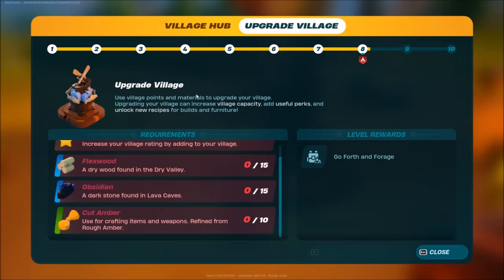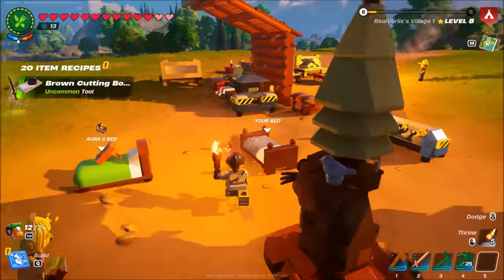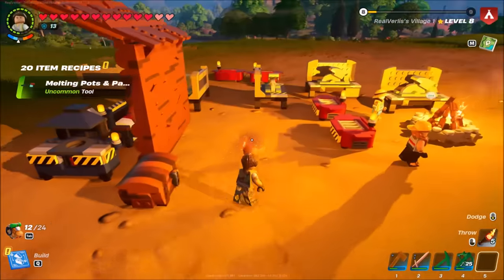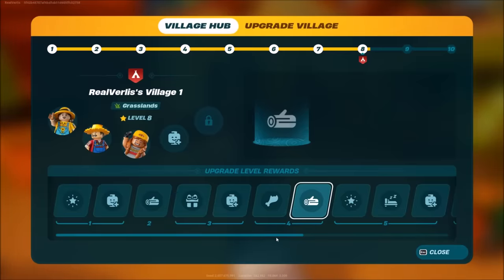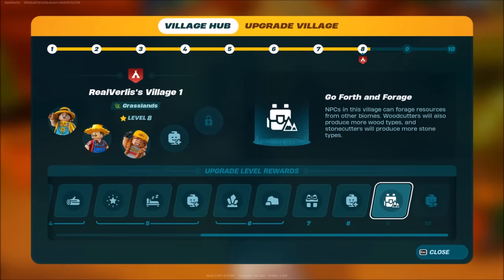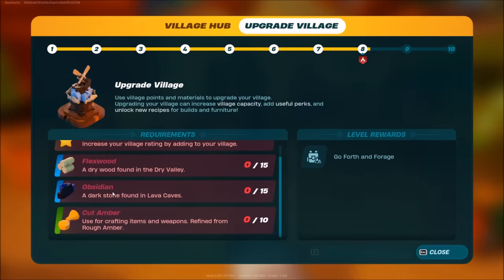Editor's note: late in the guide I upgraded my village from seven to eight, mostly just being lazy with putting stuff down. I'm just spamming grills to fill out the requirement, but you really want to get the upgrades over here because another person is good, and 'go forth and forage' is huge because you get stuff from other biomes. You can also get more wood cutting and stone cutting, which probably escalates the obsidian issues. It costs flexwood, obsidian, and cut amber, which we're already just blowing past.